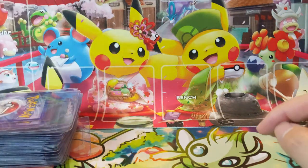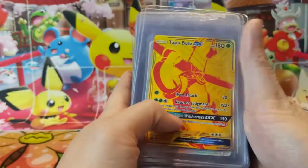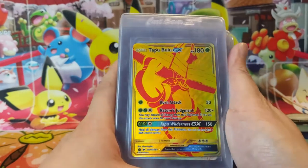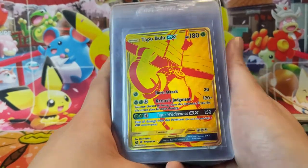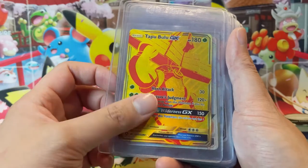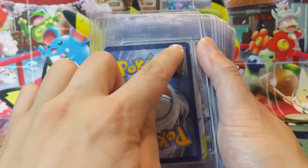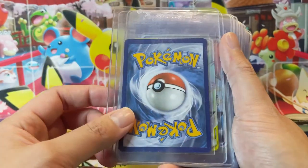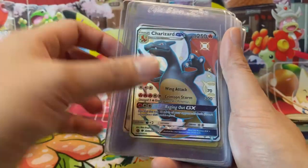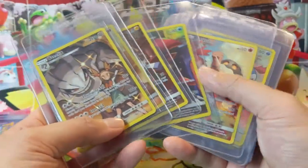Now let's go through some additional cards that have yet to be sent to PSA. This is only a 50-card submission since it's our first one, but we'll try to do these maybe every month or every other month and eventually do some larger orders once I get the process down. More Hidden Fates — we got a gold Tapu Bulu, pulled a bunch of these and this one felt pretty good, well centered. Another Burning Shadows Charizard — this one's not that great, but I want to get all of these graded eventually. Another Reshiram and some more Hidden Fates Charizards.